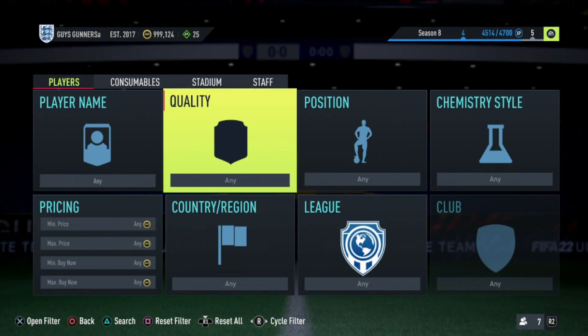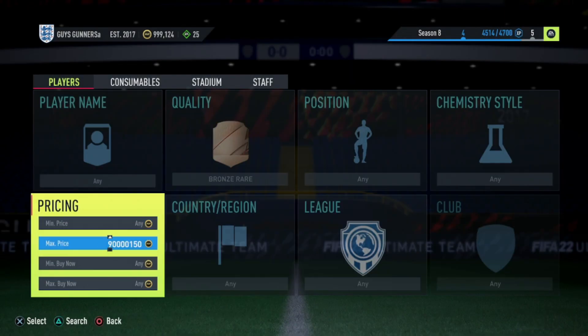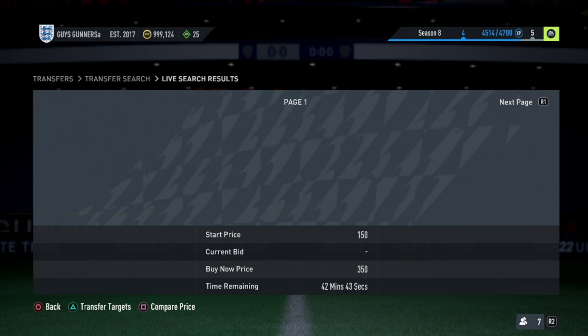Starting off with low-budget trading methods, the first method is going to be the bronze rare 200 coin sniping method. All you want to do is set the quality to bronze rare, then find the maximum buy now of these cards which you can sell them for within 10 minutes. Currently on the market, this is going to be around about 350 or 400 coins, although you do want to check when you are using the method to see if prices have varied.